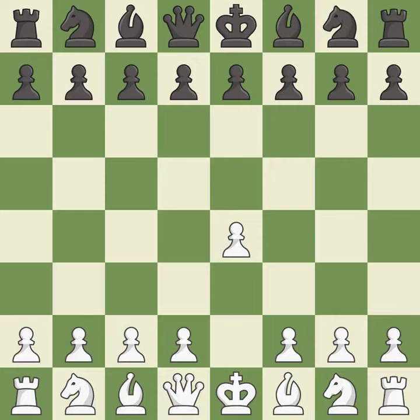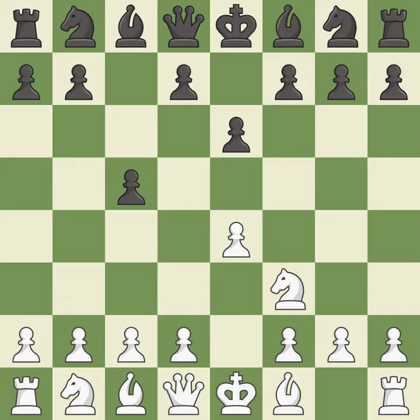Opening with the king's pawn controls the center and opens up the light-squared bishop and queen, often leading to sharp games. The Sicilian Defense controls the d4 square with the c-pawn. Nf3 develops the knight toward the center to prepare for a d4-pawn push, where the knight will recapture if black captures on d4. E6 creates an opening for the dark-squared bishop and opens a new diagonal for the queen. C3 prepares the d4-pawn push and allows the queen to develop on the queen's side.